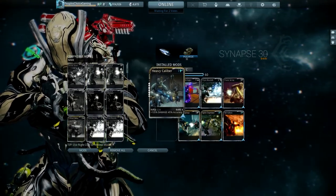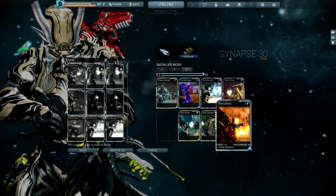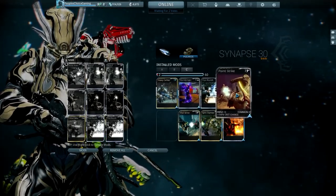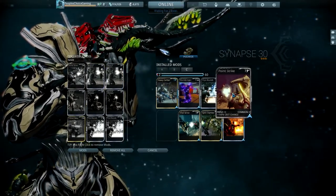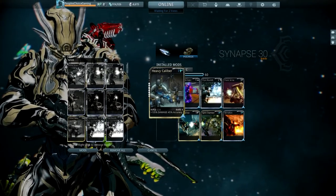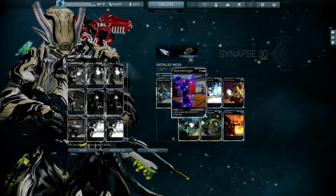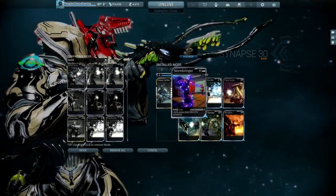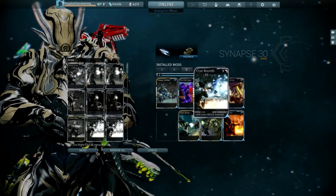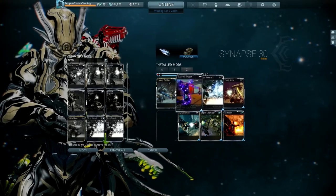Starting with Corpus, you want Heavy Caliber maxed in the V polarity, Vital Sense maxed, Split Chamber maxed, Serration maxed, Point Strike at three ranks, and Cryo and Stormbringer maxed. Point Strike only needs three ranks for 100% crit chance. Serration, Split Chamber, and Heavy Caliber all go in the V polarity — you'll add three V's with the three formas. Cryo and Stormbringer combine to give you Magnetic, which does 75% bonus against shields and 50% bonus against Robotic.